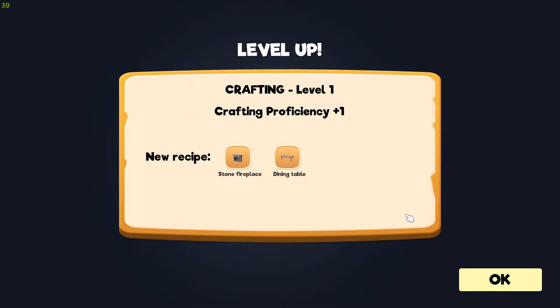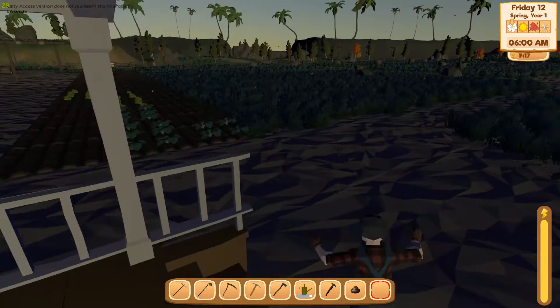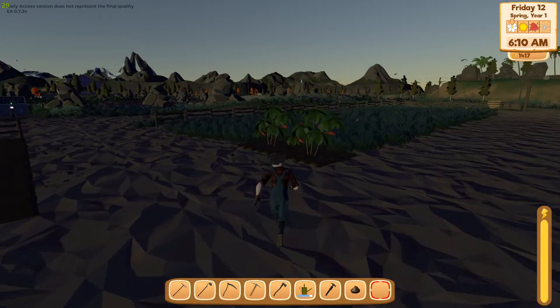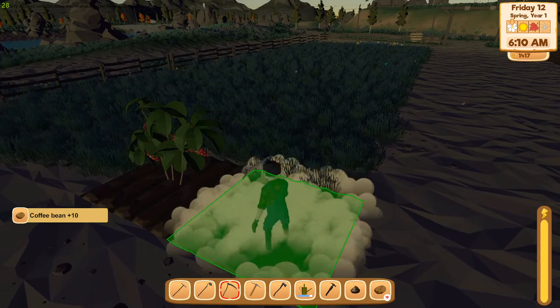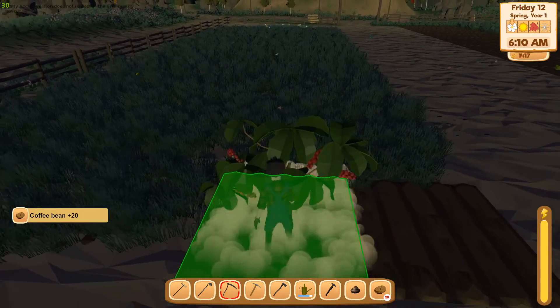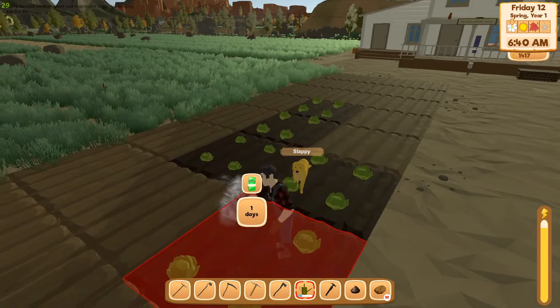Got stone fireplace from crafting. Crafting level went up — stone fireplace and dining table unlocked. Now the big question: are coffee beans renewable? Let's check that pick option. No — damn it, that sucks. I was hoping these would be refillable.